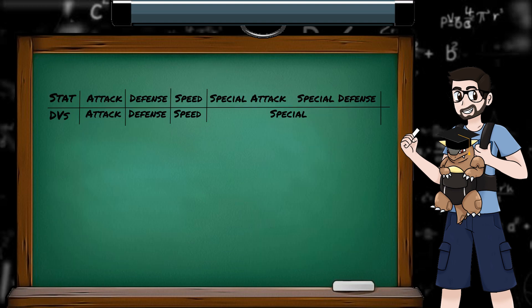Pokemon in Gen 1 and 2 have 4 DV values associated with them: Attack, Defense, Speed, and Special. Even though Gen 2 split the special stat into Special Attack and Special Defense, they're still driven by the same DV.